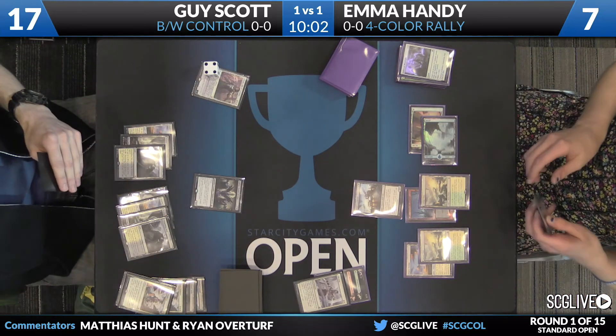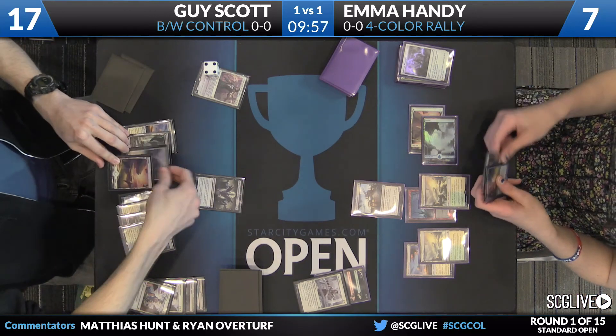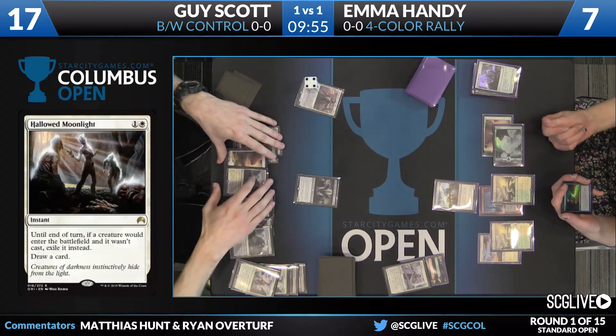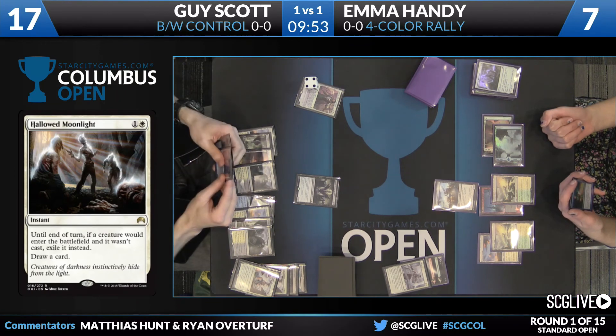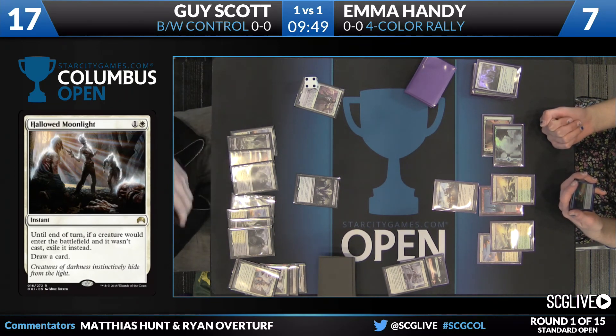Hollowed Moonlight comes in. Emma clearly knows that Guy's deck wins with cards like Gideon and Secure the Wastes — heads up sideboard plan there. But it does look like she hasn't found a Rally yet. You do see a copy of Dispel in Emma's hand, so in the case that she finds a Rally, she's set up to even win a counter war over it.